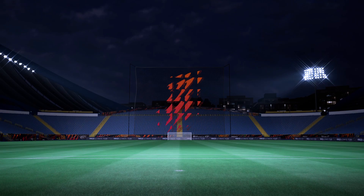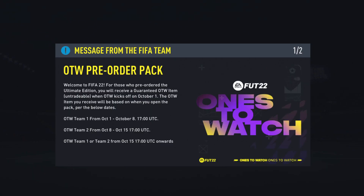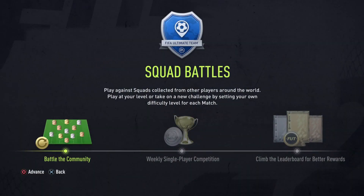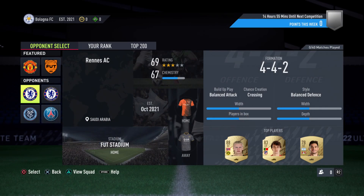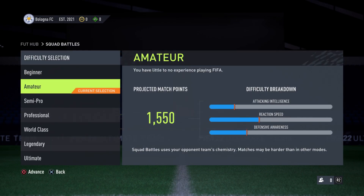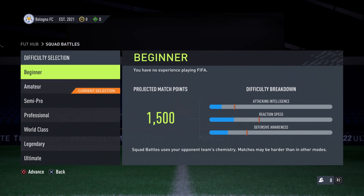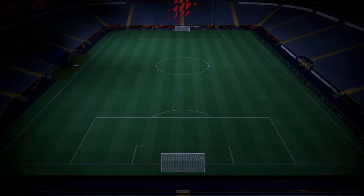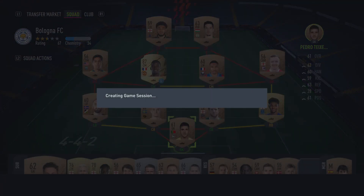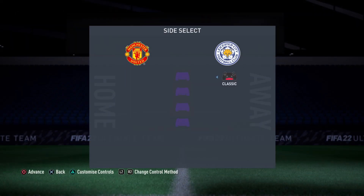Now you're ready to play FIFA 22 Ultimate Team online. First, you need to play Squad Battle. My team is going to play against a random team. Before you play, you can select difficulty — I'm going to select Beginner. Now I'm going to start playing FIFA 22 Ultimate Team online.